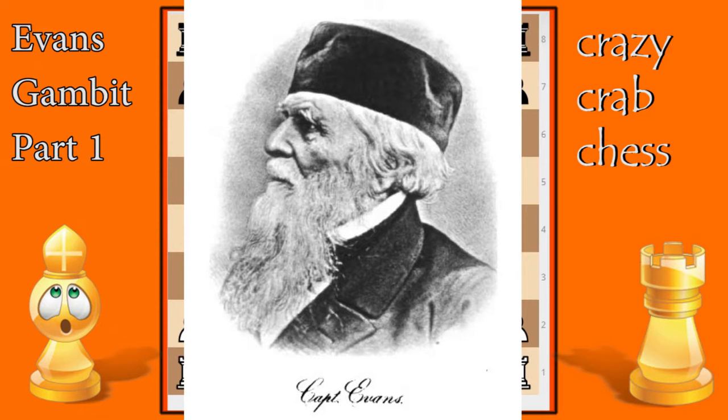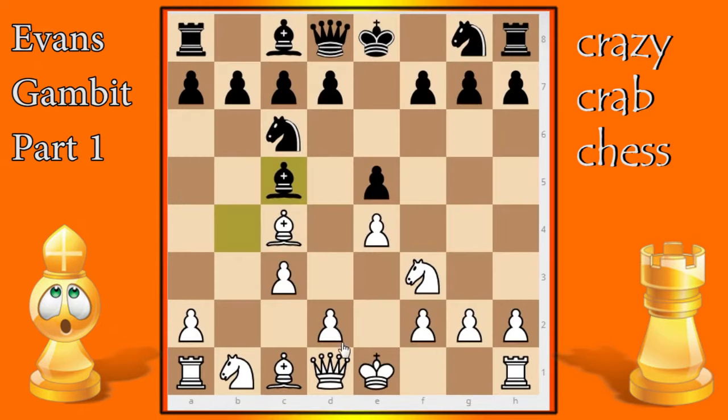From this position, if in doubt you're going to probably play d4 to bust through the center. But when he plays bishop c5, you don't want to play d4 immediately. If you do, there's a check and you'd have to block with king f1, which is ugly. So instead of the immediate d4 when black plays bishop c5, I prefer to castle first — and that's what Evans did.